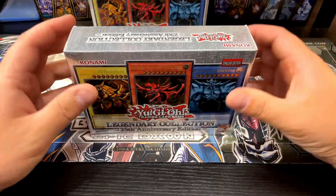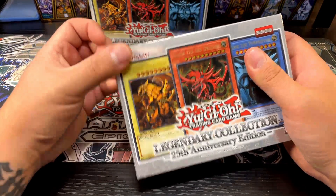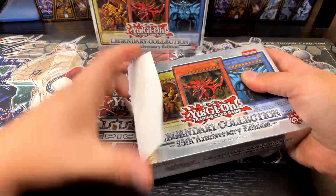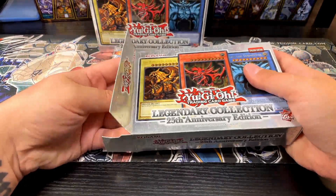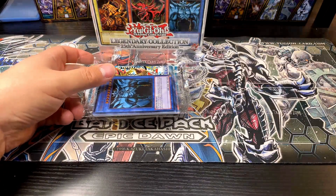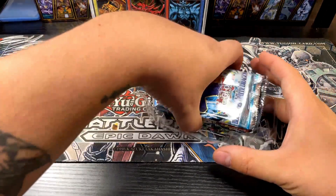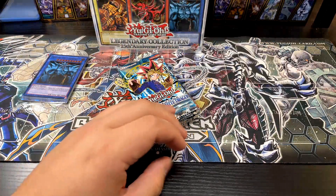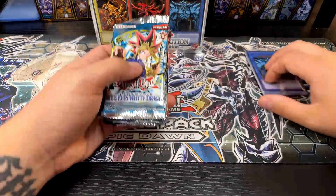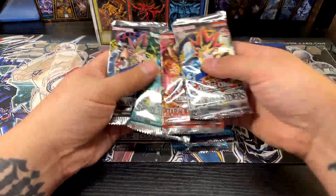Okay, let's get started opening these. I still need to complete every set in here. There are certain cards I know I still need — like the Red Eyes Black Dragon from the Blue Eyes packs, and Change of Heart. I still need one or two cards from a couple of sets, so hopefully today we can get those.